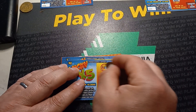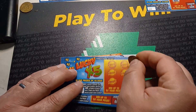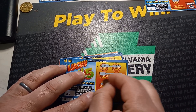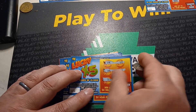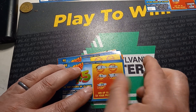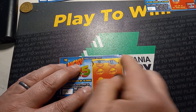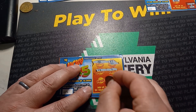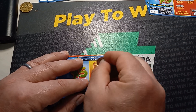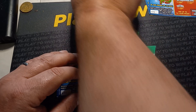That one's a loser. That's a loser because it's a one — or 17 — whatever it is, you see numbers, it's a loser. Seeing a lot of numbers on this ticket. Hey, we got an X5 — first time for that! That should at least be five dollars. First time for the X5. Let's see what's underneath there. Finally an X5!